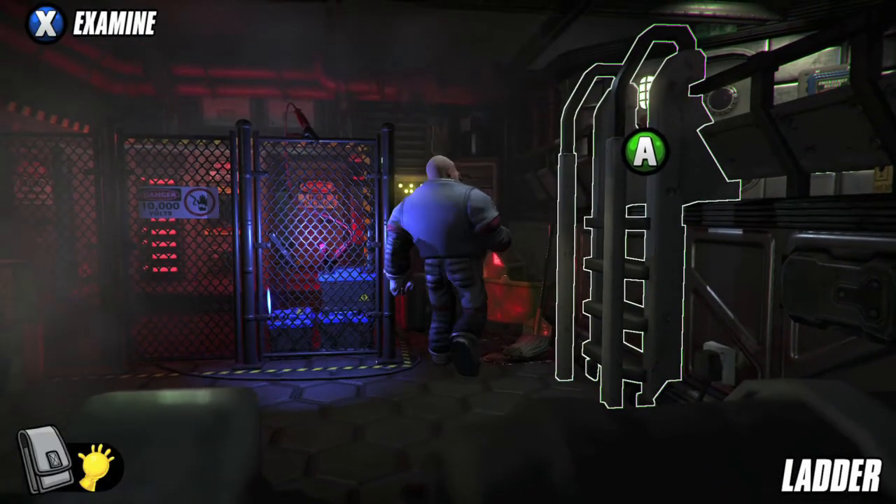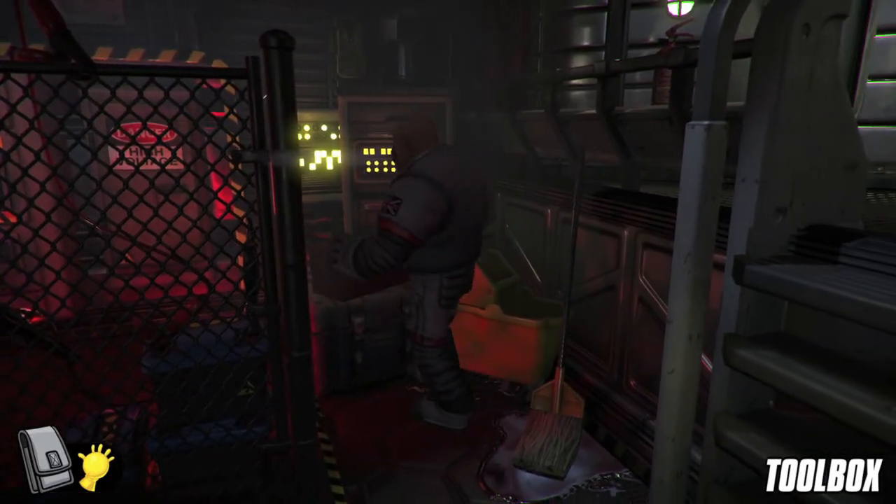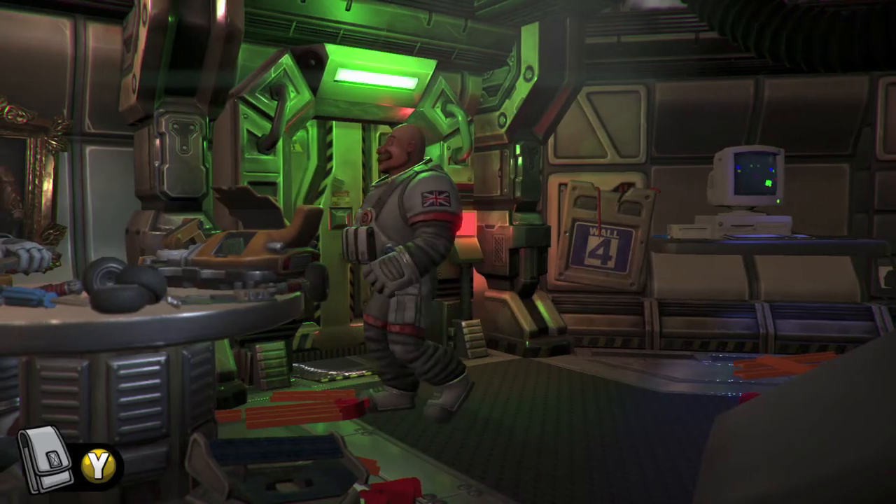So what you want to do is when you are in the basement engineering room, when you're trying to reset the power, make sure you examine this toolbox and grab the screwdriver out of it before you shut off the power.